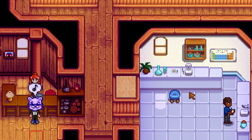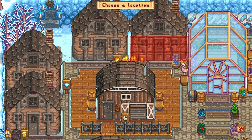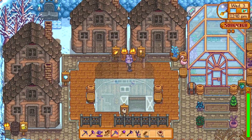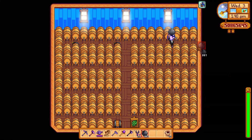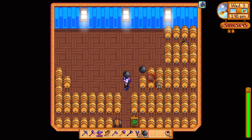Firstly, buy a basic shed from Robin. This will cost 15,000 gold and 300 wood, but you want to upgrade this to a big shed. This will double its size and will cost you an extra 20,000 gold plus some more resources. This works out at the same price as buying the greenhouse at Joja. Now you have your foundation to your brand new custom greenhouse.